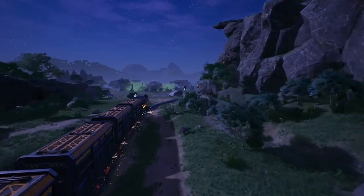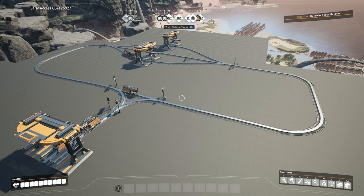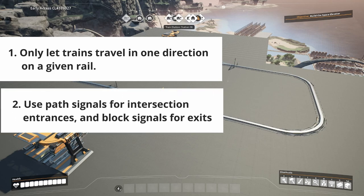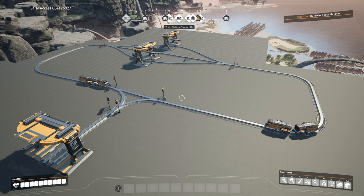Signals also specify a directional path on an intersection. You should choose to either run left-handed or right-handed trains and keep that consistent throughout your rail network. If you want your trains to work well, there are two main rules you need to follow. First, a given track should only ever allow travel in a single direction. And second, you should use path signals on every entrance to every intersection, and block signals on every exit from every intersection.